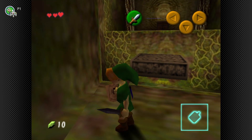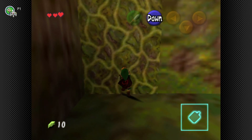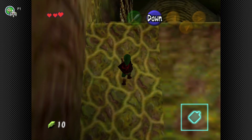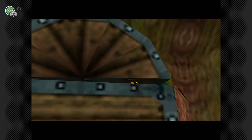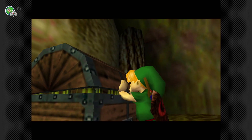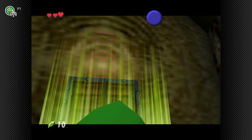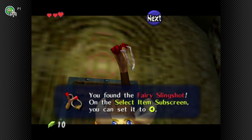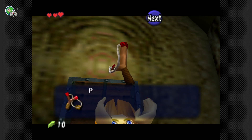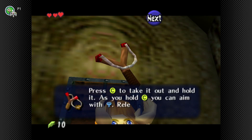The game wants you to jump on that platform, but you can just skip it. When you jump on it, it drops to the ground and you'd have to use the item you're about to get. You have the fairy slingshot — it's like a bow, only worse. Use the C buttons to hold it out and aim. You can use it with that.